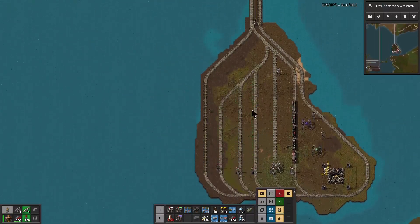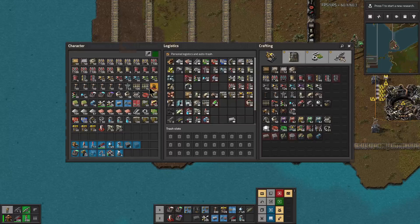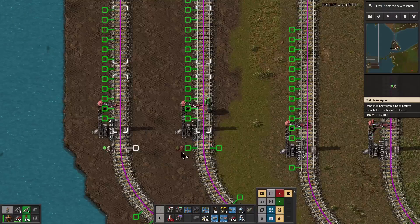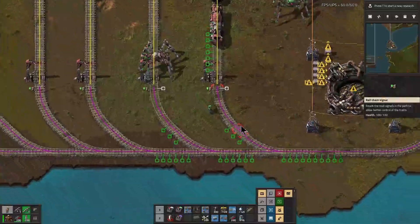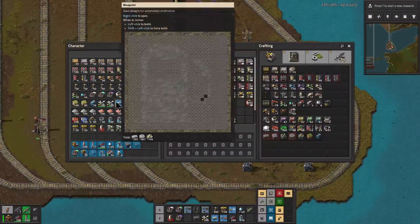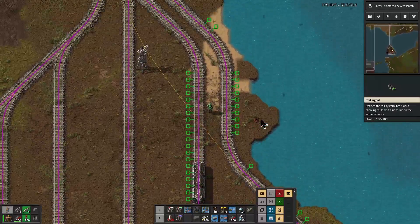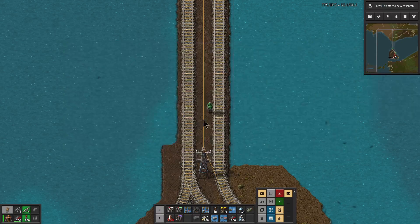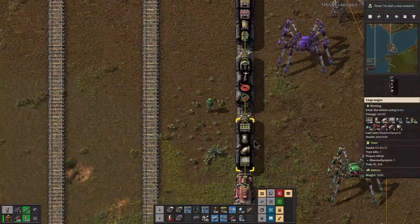I actually have an extra lane for turning around, so that's good — one for maintenance I guess technically. Let's go ahead and put an extra station there. Then we can signal this up and we'll be ready to start bringing in trains. Of course we still have to make all of the rocket parts and the satellite, but at least we'll have access to everything we need. This is not going to get a lot of traffic because it's the end of the line.